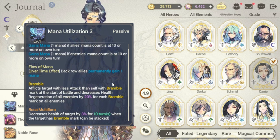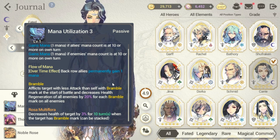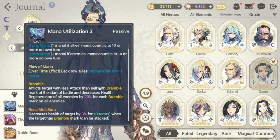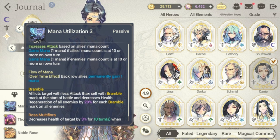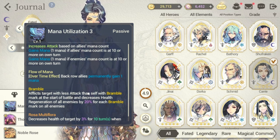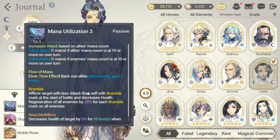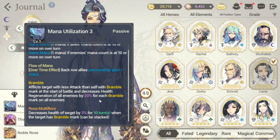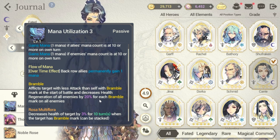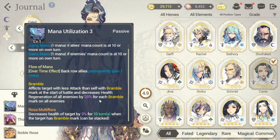In terms of passive skills, Carry will have more advantages versus Ram G. She has Mana Flow which gives you mana, and her top passive is Mana Utilization 3, which increases attack based on the mana count of allies and enemies — very good.